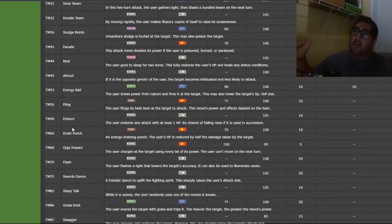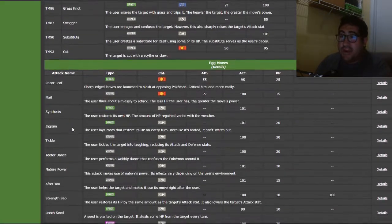We have to bring it from Gen 7, transfer to Pokémon Bank, Pokémon Bank to Pokémon Home, Pokémon Home to Pokémon Sword. Then we have to transfer the Egg move to the Oddish, and I cannot evolve it in Gen 7 unless I have a Vileplume with Leech Seed — but that's just wasting your Leaf Stones for nothing.